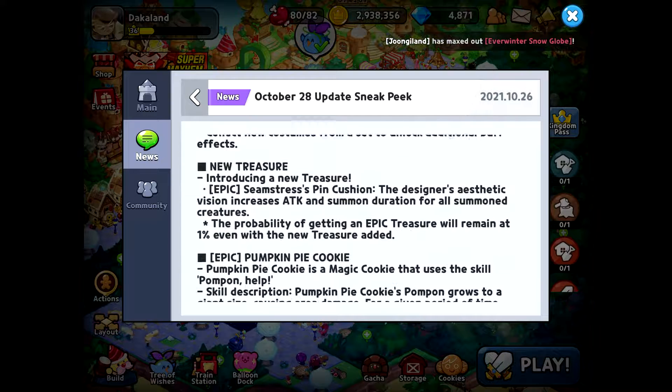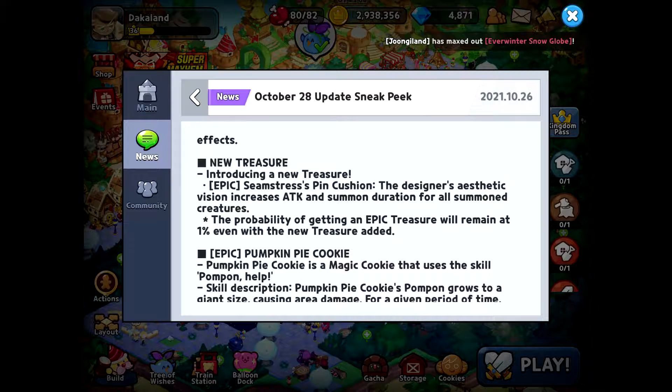There's also going to be a new treasure — it's an epic treasure called the Seamstress Pin Cushion. The designer's aesthetic vision increases attack and summon duration for all summoned creatures. This is actually going to be very good because our new cookie creates a summoned creature.